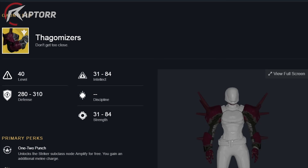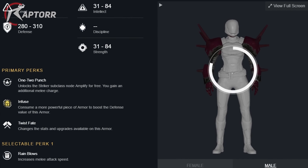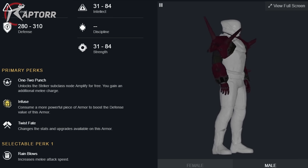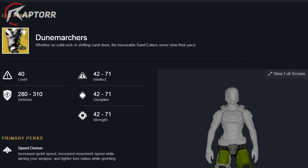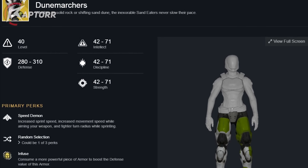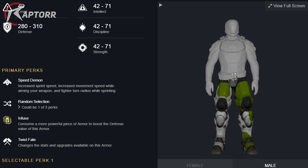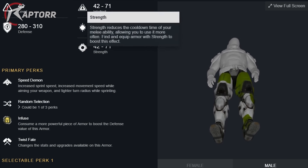Next we have the Titan Thagomizers. These are pretty massive and definitely change the appearance of your Titan quite a lot. They are exotic gauntlets, and the primary perk is One-Two Punch, which unlocks the Striker subclass node Amplify for free and grants an additional melee charge. Moving on, we also have the Dune Marchers for the Titan, with perks including increased sprint speed, increased movement speed while aiming your weapon, and a tighter turn radius while sprinting.